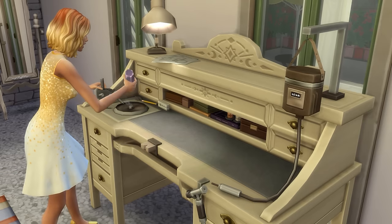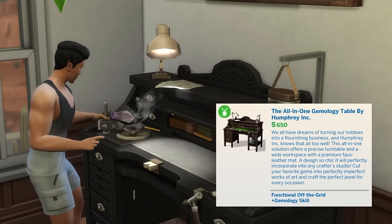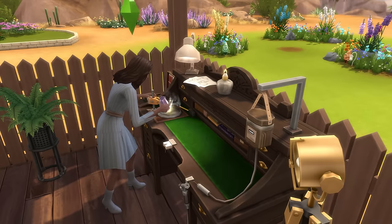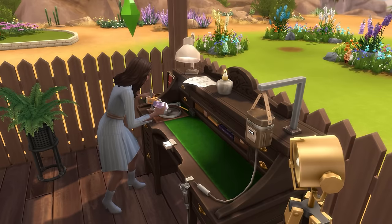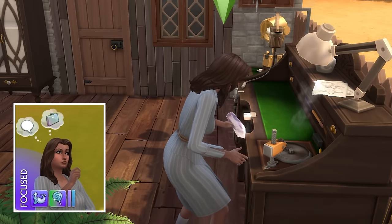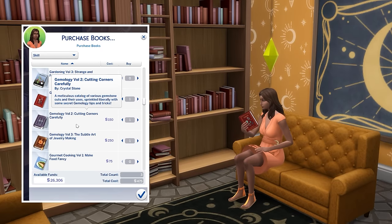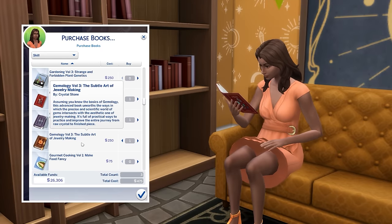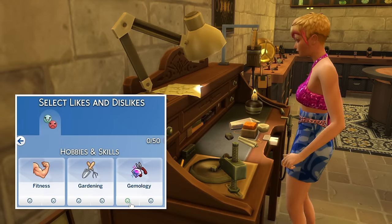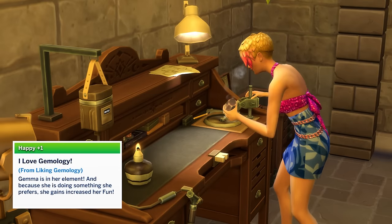Crystals can be cut or made into jewellery using the all-in-one gemology table, which costs 650 simoleons. Cutting crystals or making jewellery using this table is the main way to train the gemology skill. The ideal mood for this skill is being focused, and being in the ideal mood while training it will help you level up faster. A second way to train this skill is by purchasing and reading gemology skill books. Also note that if you plan on doing lots of gem cutting or jewellery making, then it can be worth making your sim like gemology, as this will provide them with a happy moodlet when engaging with the skill.